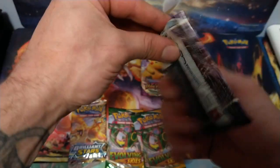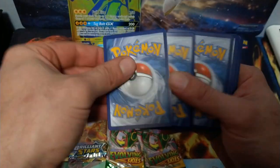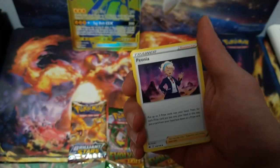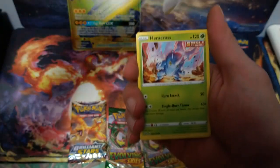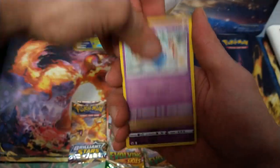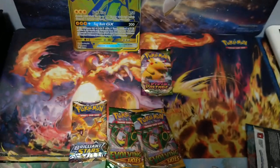Now for our second pack of Chilling Rain. Steal, Trainer, Wurmple, Trainer, Farfetch'd, Porygon, Heracross, Sabal, Inkay, Reverse Metal Mар. And we get a hollow Hatterene again — nothing crazy, just a normal hollow.